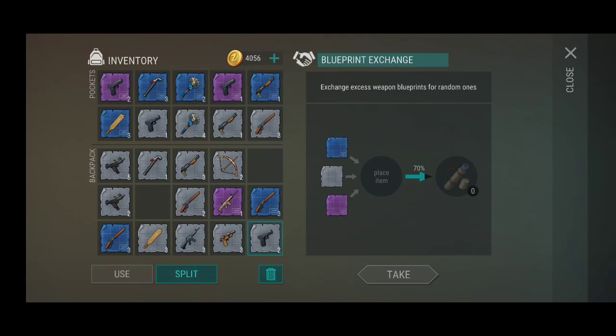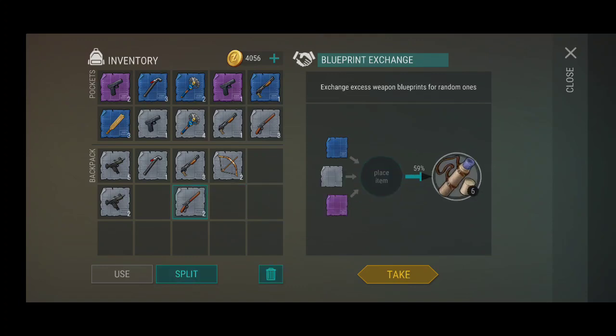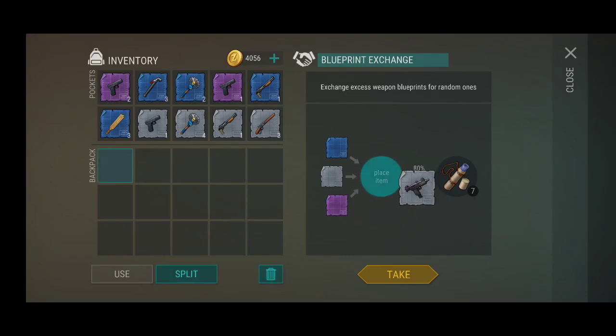Look at all of these blueprints that are going to be recycled right this second. You're capable of tracking them in like this, and it will actually count each one of them. You don't need to split them up and then put them inside though — you can do it just like that and it will still count. Remember to look at them one more time, just be sure that you don't put in something that you actually already have. There we go — eight more new blueprints that we recycle.